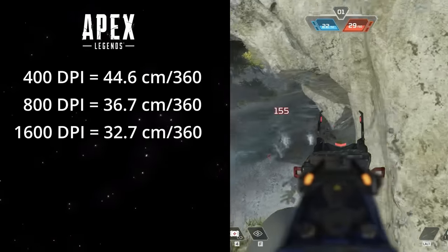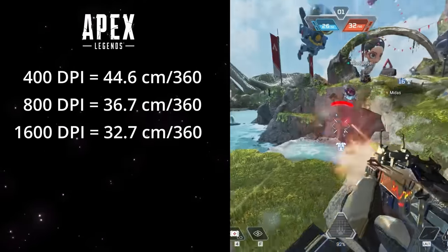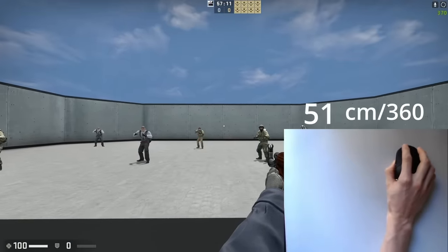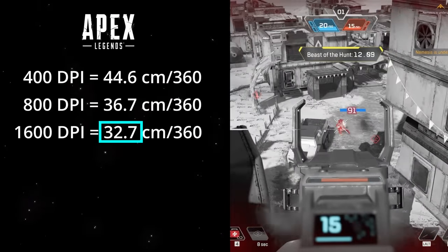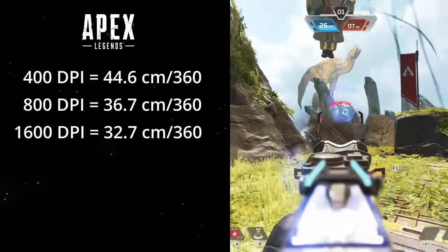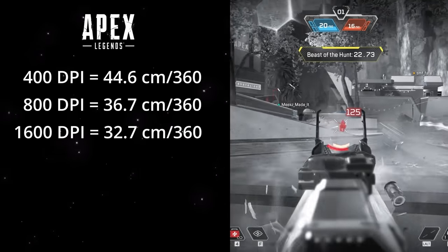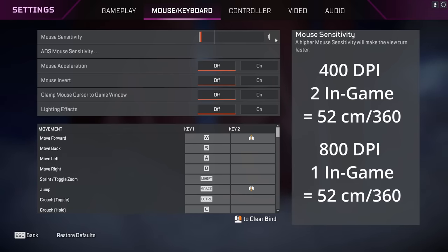In Apex Legends, we have 44.6, 36.7 and 32.7 centimeters per 360 — the real-life mouse movement needed to rotate 360 degrees in-game. A lower number is faster and a higher number is slower. Also keep in mind that players can adjust their in-game sensitivity, so a 400 DPI player on two in-game sensitivity could bump up to 800 DPI and play on one in-game for the exact same centimeters per 360.